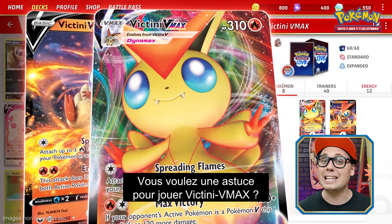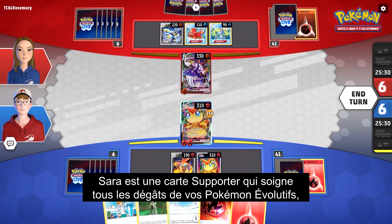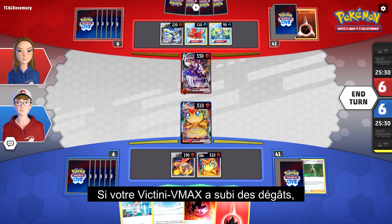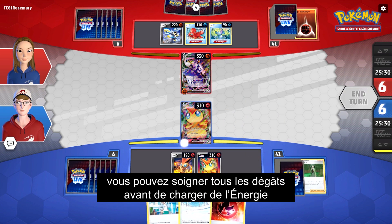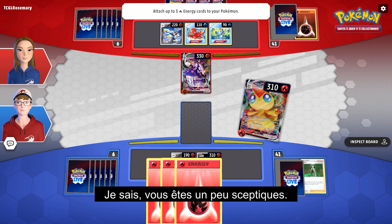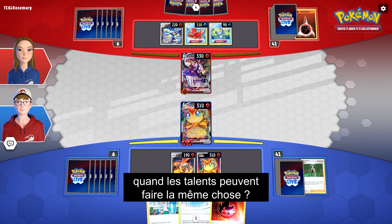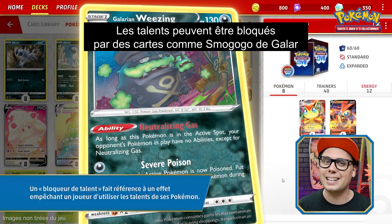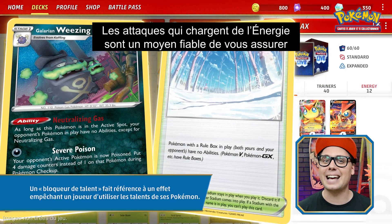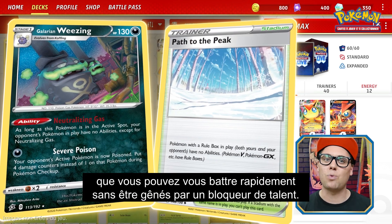Want to know a fiery play you can make with Victini VMAX? Try playing Victini VMAX with Cheryl from Battle Styles. Cheryl is a supporter that heals all damage from your Evolution Pokemon, but requires that you discard all energy attached to those Pokemon. After your Victini VMAX has taken damage, you can Cheryl the damage away before accelerating energy again with the Spreading Flames attack. You're probably a little skeptical — why would I waste my turn attacking to accelerate energy when abilities can accomplish the same thing? Abilities can be turned off by cards like Galarian Wheezing with its Neutralizing Gas ability or the Stadium card Path to the Peak. Energy-accelerating attacks are a consistent way to make sure that you can blast into battle quickly without being disrupted by ability lock.